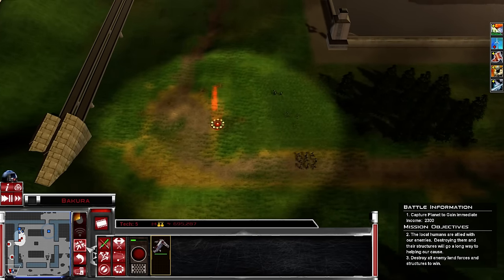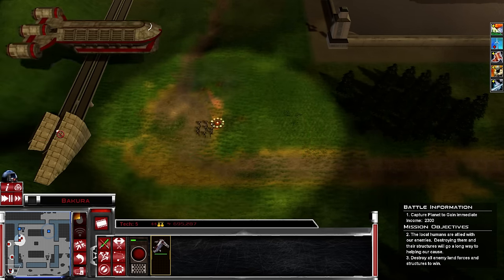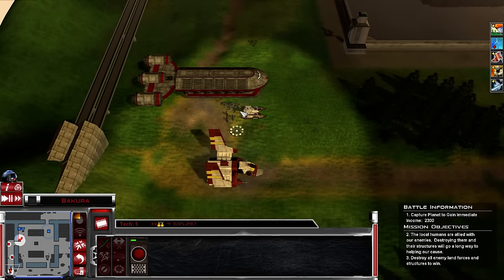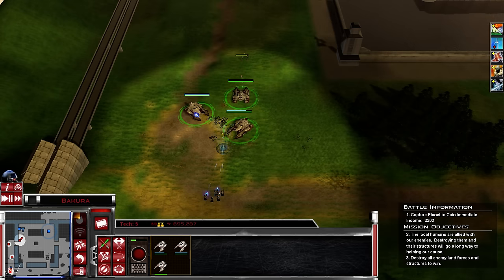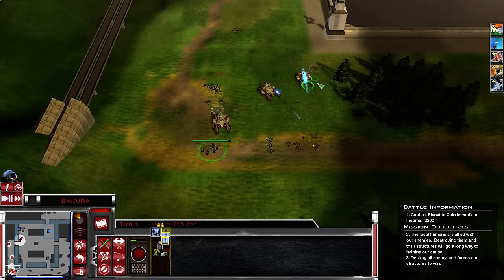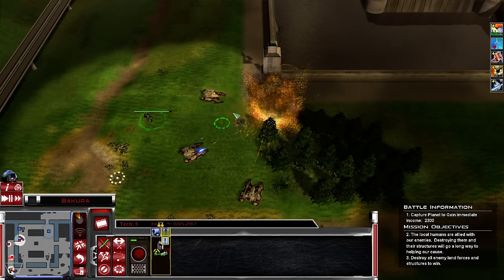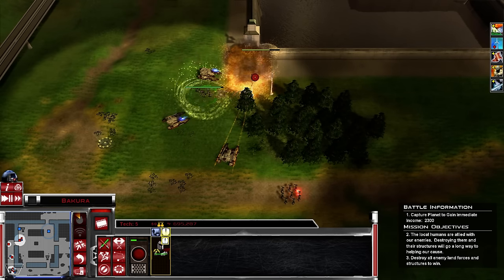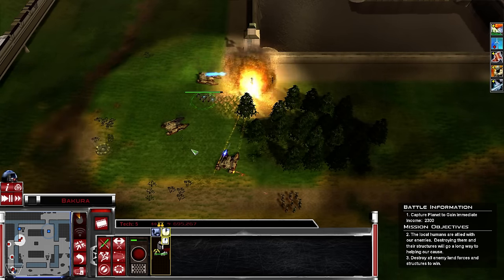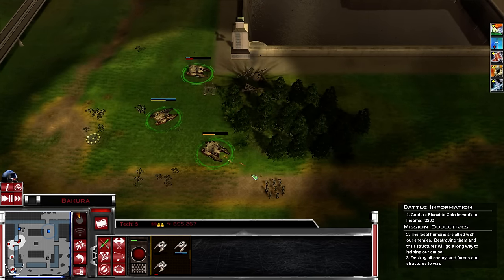Choose your reinforcements. We've lost a landing zone - our position is secure. There's another spider walker coming in. Recapture our landing zone as well because we haven't got that. We've secured a landing zone - this will be quick. We've got that back.